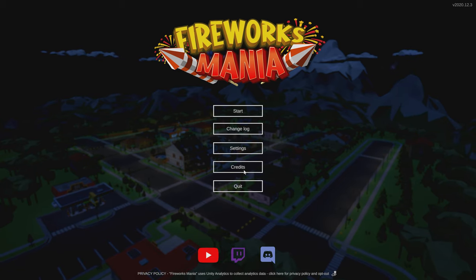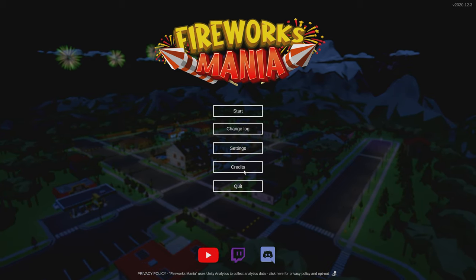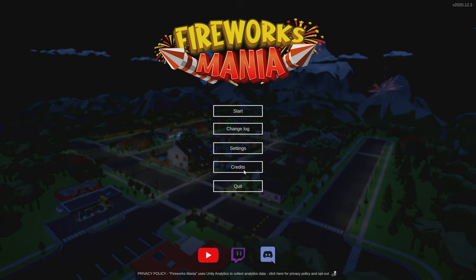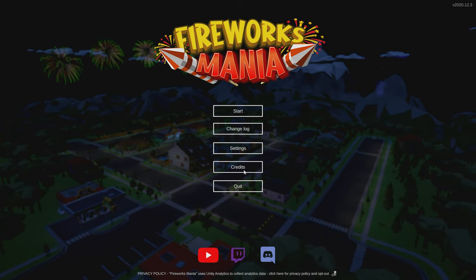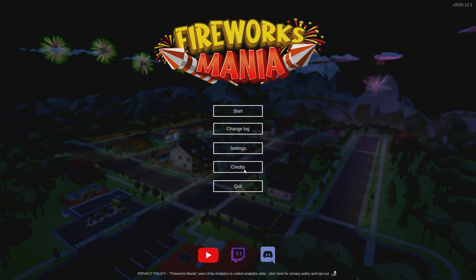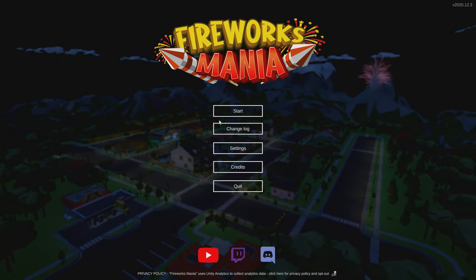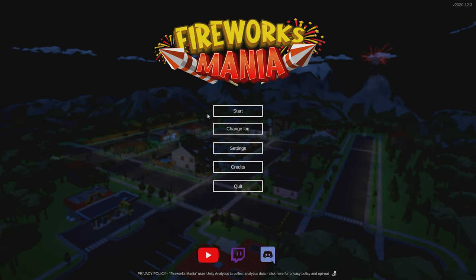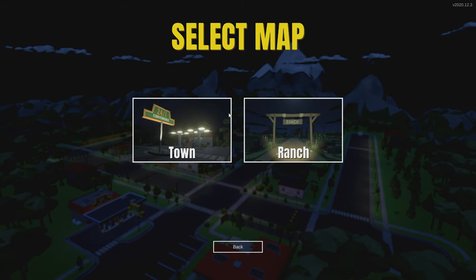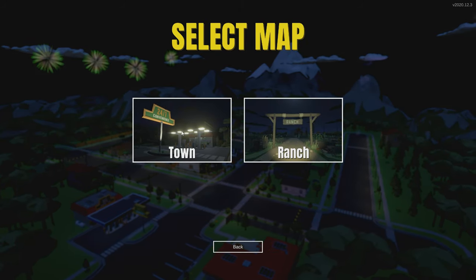Hello everyone, Konius here. Today I'm playing a game I just downloaded on Steam called Fireworks Mania. It's a firework simulator. It's a little on the primitive side. It doesn't have, for instance, an ability to save your fireworks and some other things. I suspect the developer will add to it — I think it just recently came out. So let's go ahead and get started. I'll start on the town.